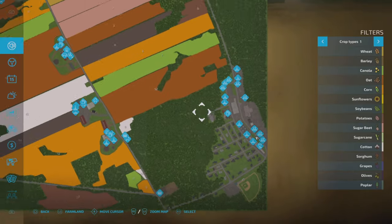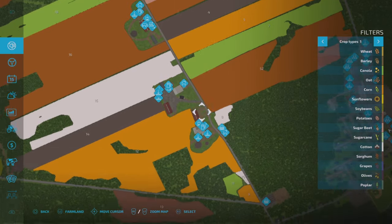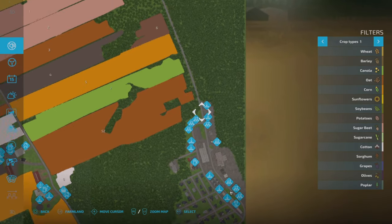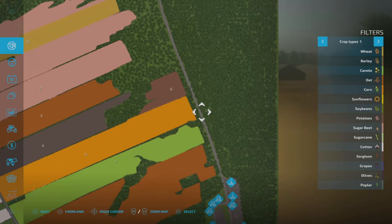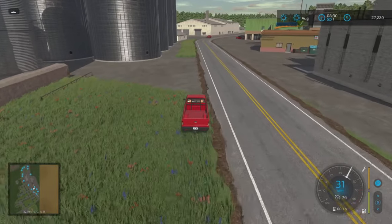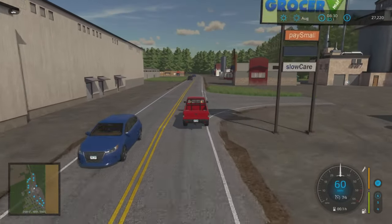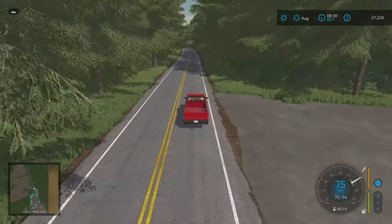Just to recap the route: we started up at the farm, came all the way down this road, checked out all the farms, did the shop, went through the sale points and productions, and came back around. There's forestry on either side. I did find this road a little bit clunky. That's the Quebec Countryside by La Duo Pro Mapping - please let me know your thoughts. Pretty nice map though.